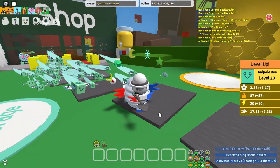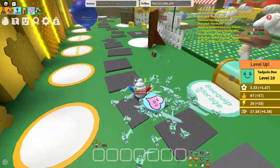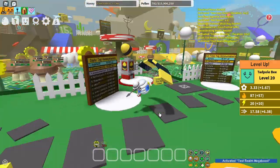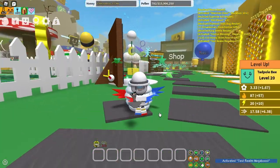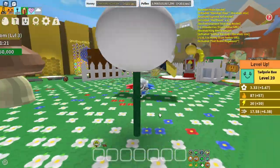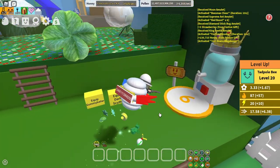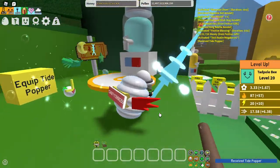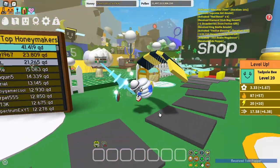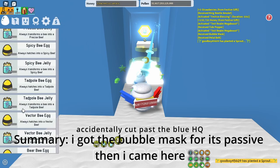We've got all the amulets set up. There's constant baby love because all my tadpole bees are gifted. Now we want to get all our equipment. First thing we're going to want to do is get the tide popper since this is going to be a blue hive. For the mask we need to go to blue HQ, so we're heading to the diamond mask parkour.